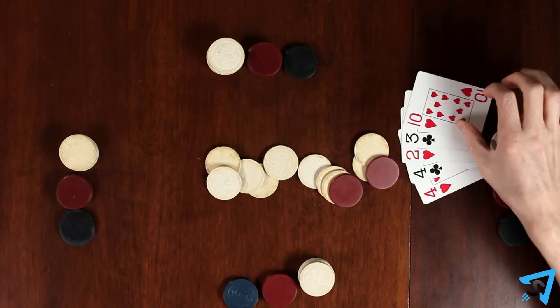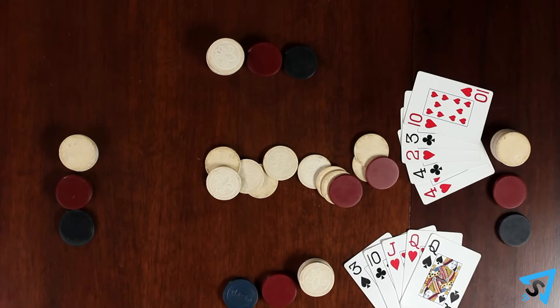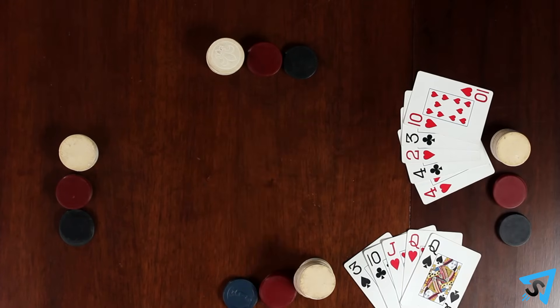All players still in play reveal their hands and the highest hand wins the pot. All the cards are gathered together, shuffled, and the dealer role rotates by one clockwise. When you run out of chips, you are eliminated from the game. The last player standing wins.